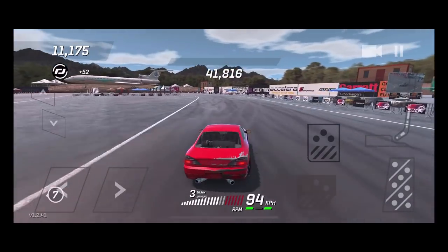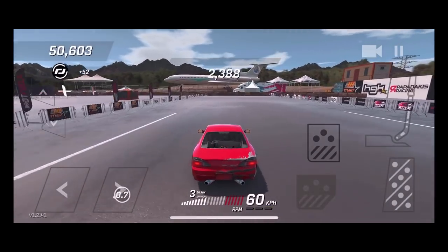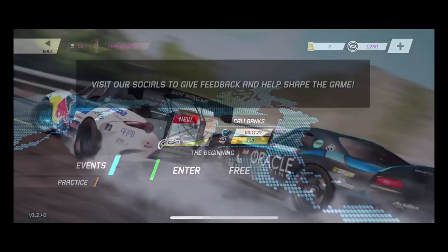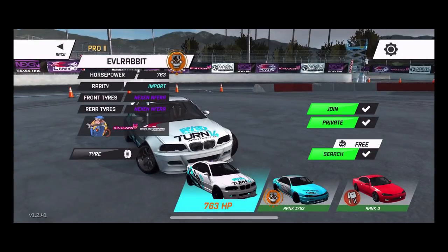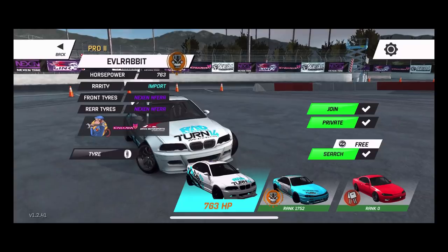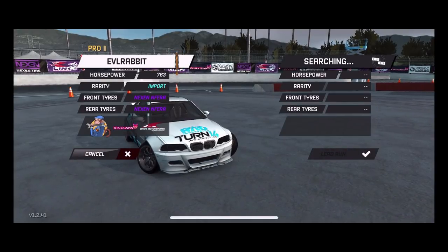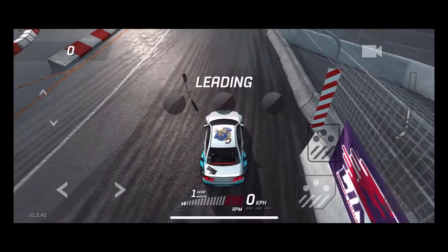Not too bad. I wish they would fix the backfire only coming out of one side. I think we're gonna rip this car at Cali Banks, but we're gonna take the pro car out first. It's 760 horsepower running on Nexon Nephro tires, but I do not have it at full pro because I'm waiting on those two other parts — they will be at full pro later today. A lot of you guys have been asking me about doing another live stream.